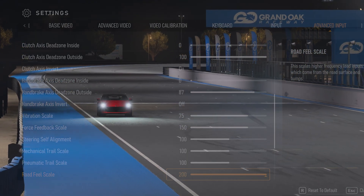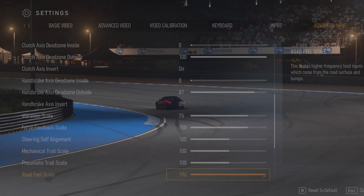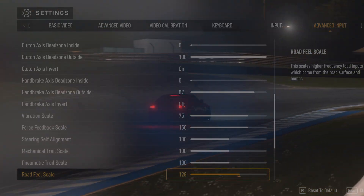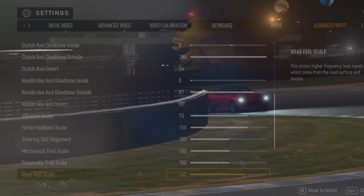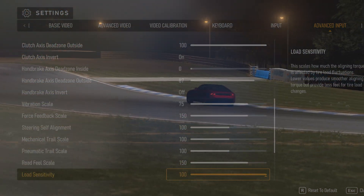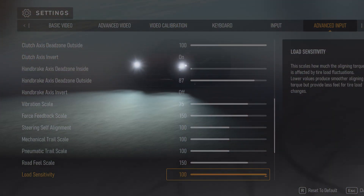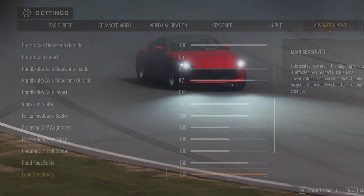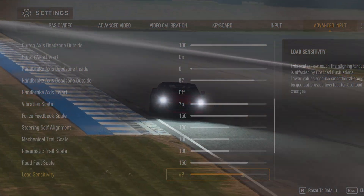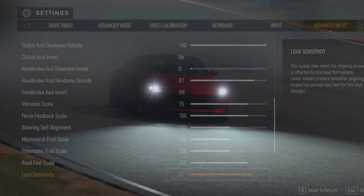Road feel scale: this determines how the feel of the road is translated into the wheel by taking the assumed physical wheel loads in terms of friction on the road surface. The road feel scale dials into higher tension loads while leaving lower tension alone — the higher the value, the more tension you will feel through the wheel while traveling at speed. Load sensitivity: directed at the road surface — bumps, cracks and angle determine the contact load of the car at speed. Lowering this value creates a smoother experience but doesn't allow you to really feel the track as accurately. This effectively sets how violently your wheel will want to return to center.